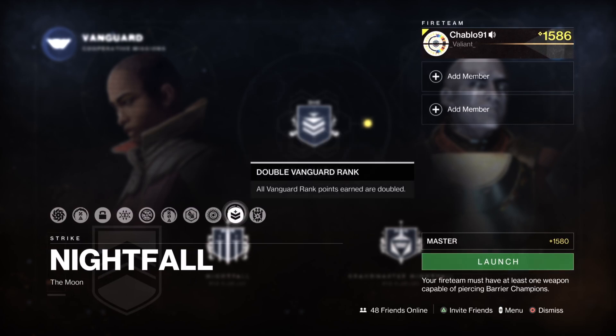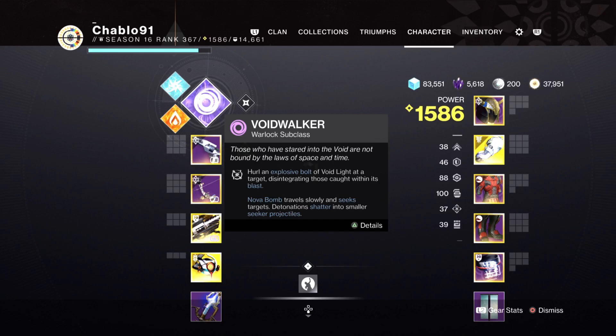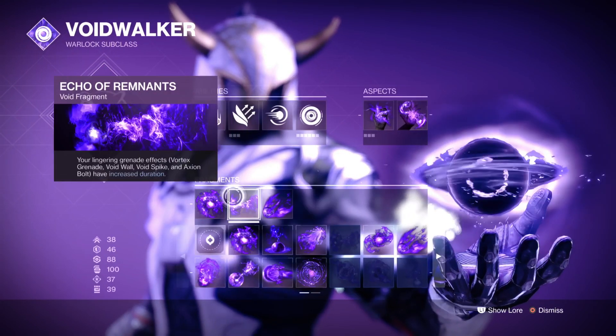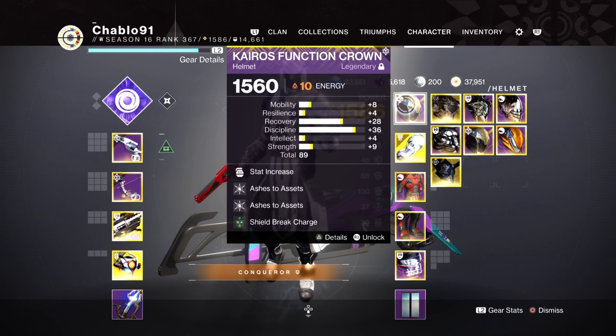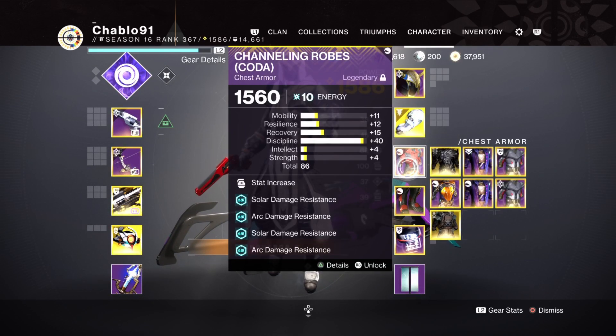It's not too bad. Double Vanguard rank is active, and Arc burn is on - it's on GMs and Masters. We need to play into that: Arc damage is 25% buff for us, 50% for the enemy. We're using a Voidwalker with healing rift, vortex grenade. Aspects are Chaos Accelerant and Feed the Void. Fragments are Echo of Undermining, Remnants, and Expulsion. We're using a Contraverse Hold build with 100 discipline. Double Ashes to Assets, shield break charge on the helmet, armor piercing for the bow, unstoppable hand cannon, high energy fire, and shield break - they coincide with each other.